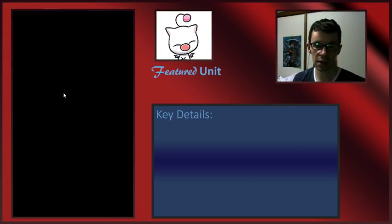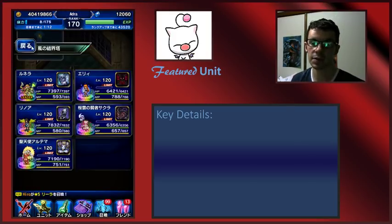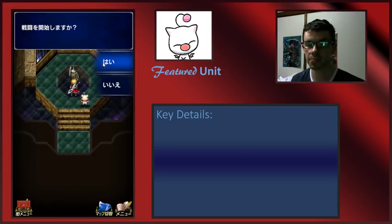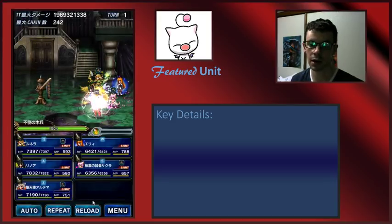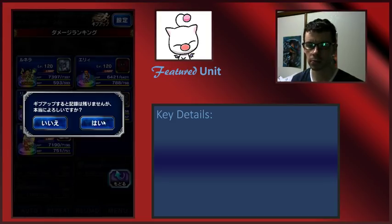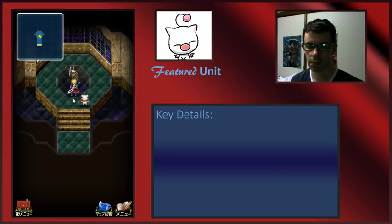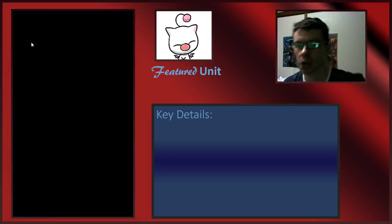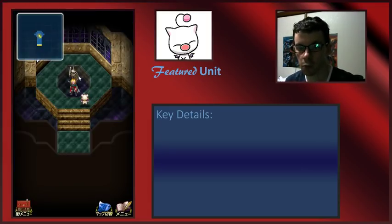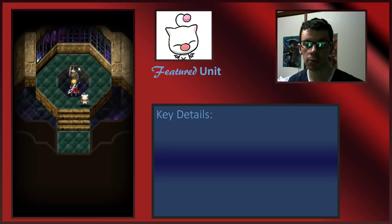One thing to note is that Runera's abilities can't double cast or anything like that. But if there's a magic parameter mission requiring even 2,500 magic, I can basically do it right away. Let's take a look at Runera's chaining — normally it can do about 14 million points of damage between two Runeras.